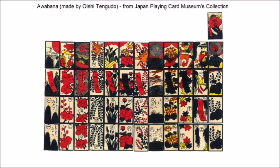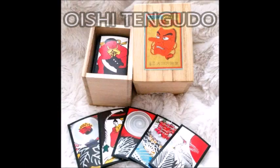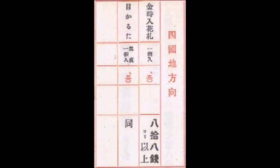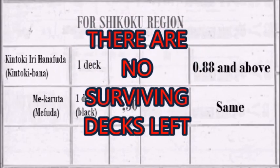Anyway, if you can travel to Japan and you want to own this deck, you're in luck, because Oishi Tengudo — one of the oldest Hanafuda manufacturers still existing today — still makes this deck. There's also printed evidence that Nintendo manufactured or at least sold Awabana. In one of its card catalogs from the 1930s, the deck was referred to as Kintoki Iri Hanafuda, which literally means Hanafuda with Kintoki. It must have been discontinued by Nintendo during the early to mid 20th century, and unfortunately there are no surviving Nintendo-branded Awabana decks, so we can only imagine what the deck could have looked like. Anyway, that's all for now. See you in part 5!